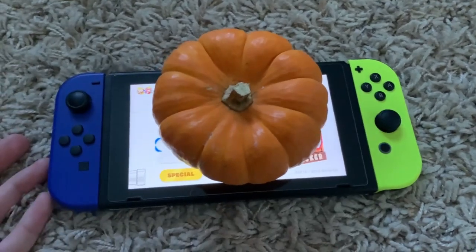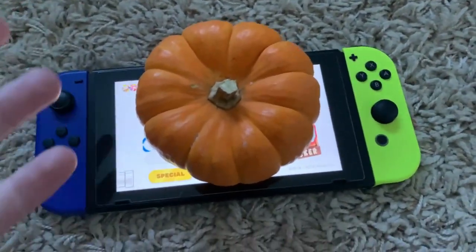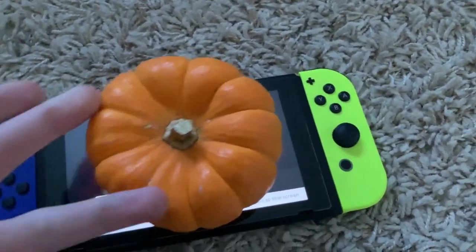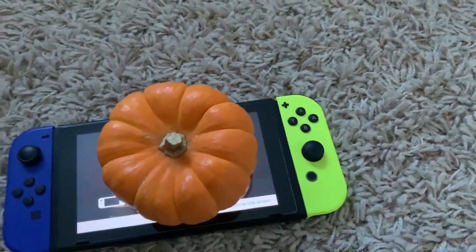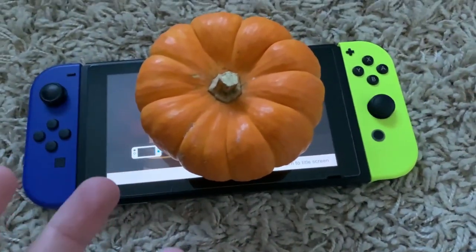So if someone could help me get this off, or if there's a video on YouTube about it, because I can't play anything with this pumpkin on here, as you can see. Please somebody give me advice. This is so annoying. I've been trying to play Captain Toad and beat the game, but I can't.